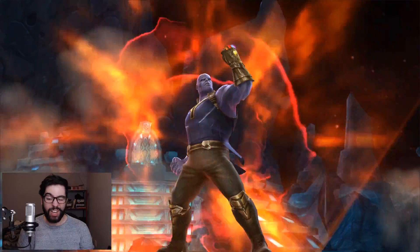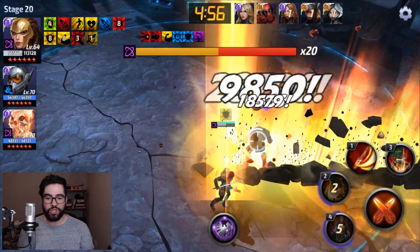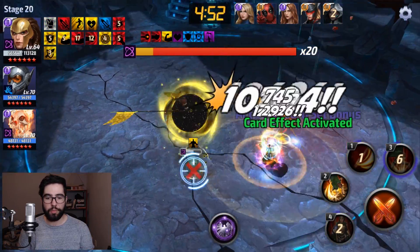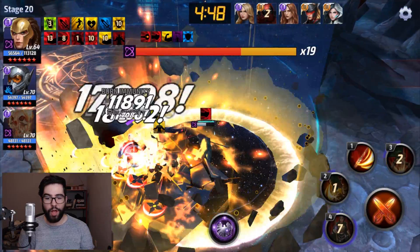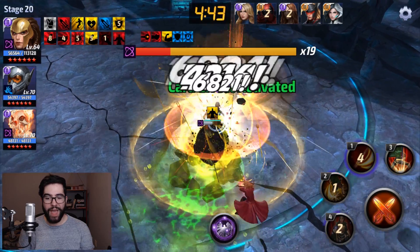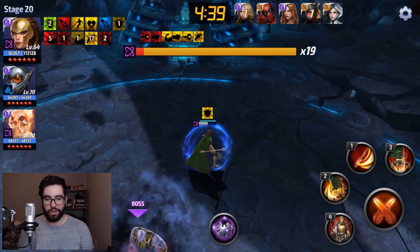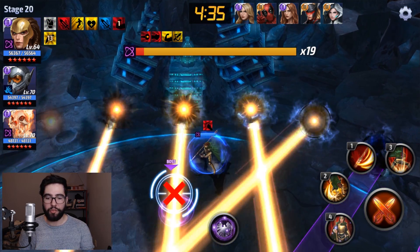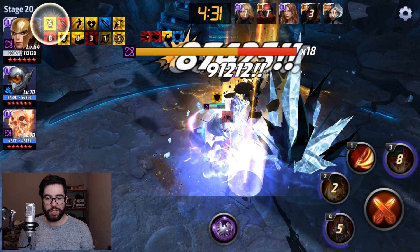I want to show you just how tanky she is. Despite the fact that I'm basically face-tanking Thanos, she can get very close to dying, but as long as Thanos doesn't penetrate that shield and as long as you dodge the purple attacks, he basically can't really kill her unless you make some sort of horrible mistake or just stand still for a long period of time. Above her health bar, you'll notice a blue or baby blue bar — a smaller bar — and that is the shield.